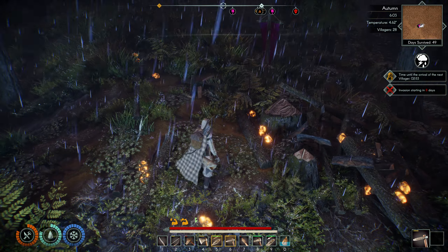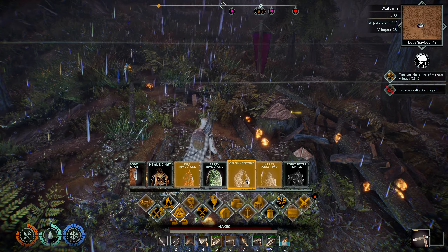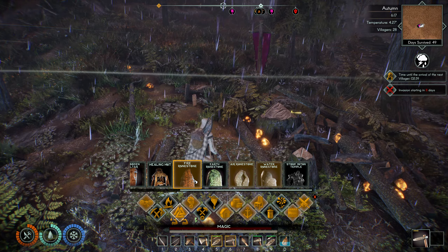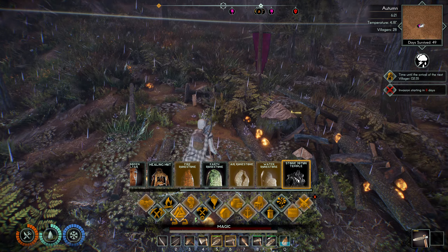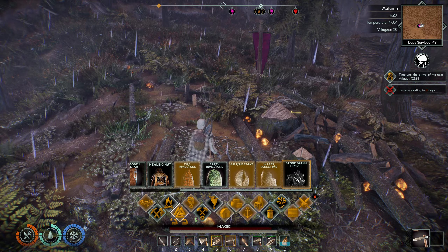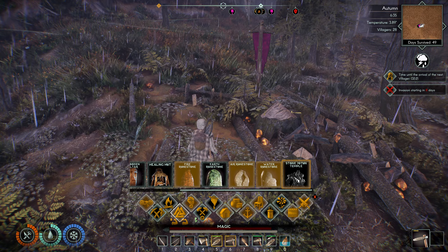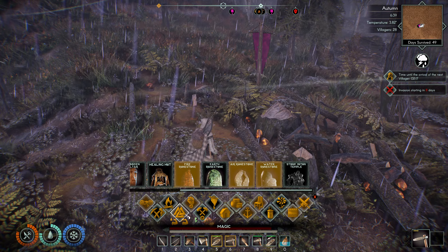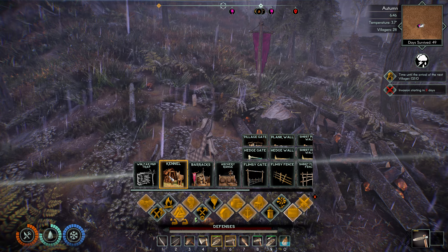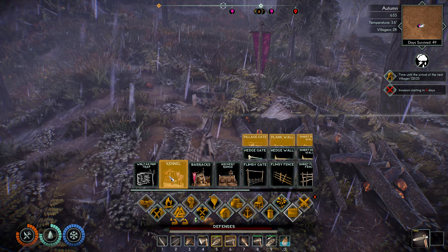I could talk about the runestones — I don't have a lot of information on them, but when you build them you can assign somebody to them and they'll give you buffs. I could go after the Stone Yotun, but right now it doesn't really do anything besides give you the ability to build a temple, which doesn't seem to do anything as of this version of the game. I could go over things like the kennels, which allow you to get wolf pups, but that mechanic seems to be a little bit underbaked at the moment.